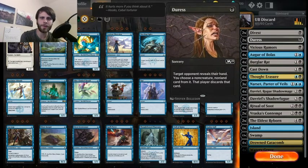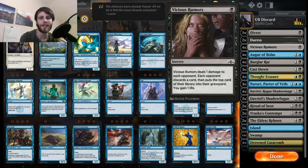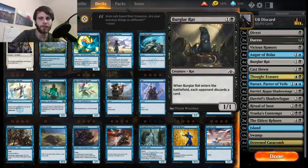We have Vicious Rumors as a way to deal the last point of damage — which actually did come into play at one point — but also it discards a card and puts the top card of their deck into their graveyard. You gain a life, negligible at best. Burglar Rat is another way to discard cards as well as get a creature on the board. It's only pinging for one every turn if you can actually swing in with it, but that's okay. We're not really looking to deal tons and tons of damage right off the bat.